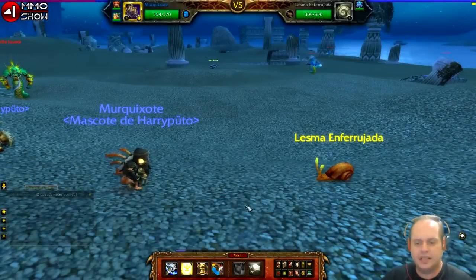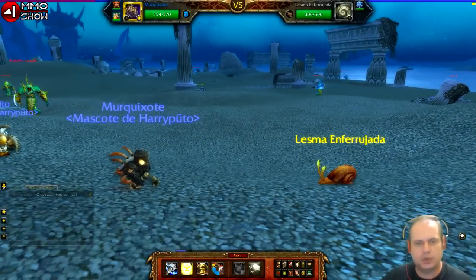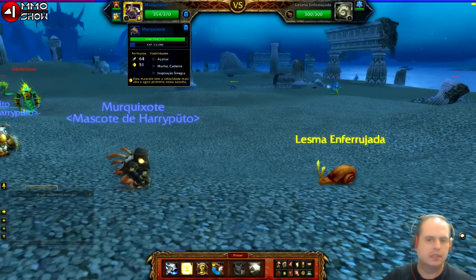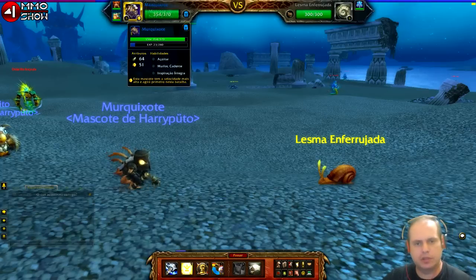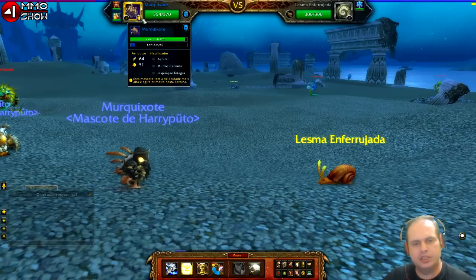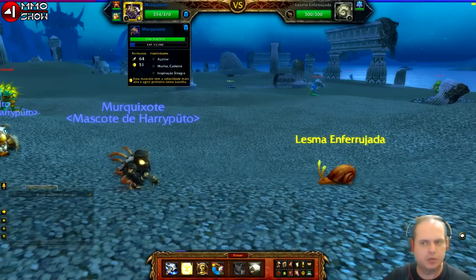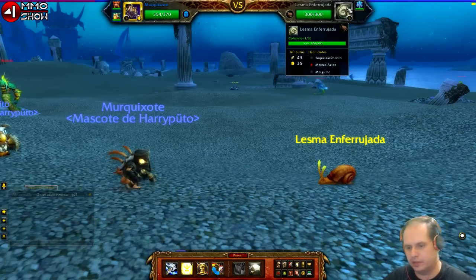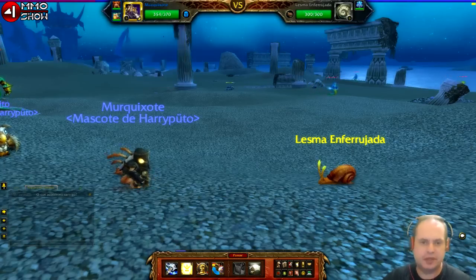Vamos ver aqui a interface da batalha de mascotes. Começando pela parte de cima: desse lado você tem o seu personagem. Aqui estou com o meu Murk Shot — botando o mouse em cima ele mostra os dados. Ele está no nível 5. Essa seta indica que ele tem mais iniciativa do que o inimigo, então ele vai atacar primeiro. A iniciativa dele é 51 e a do inimigo é 35 — aliás, ele é uma lesma, então a iniciativa tinha que ser menor.